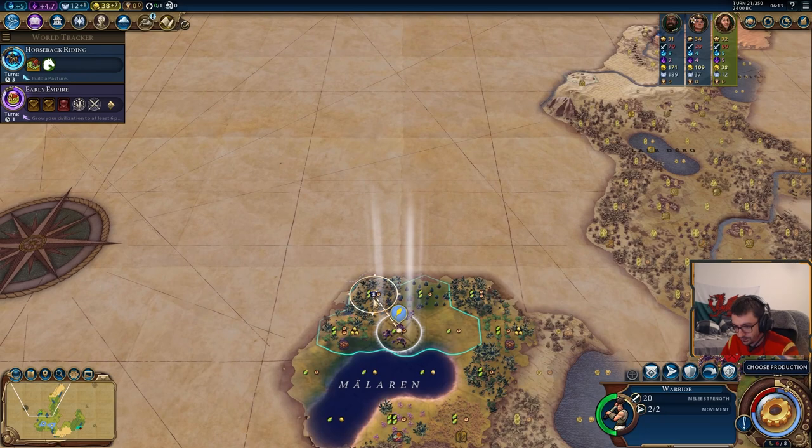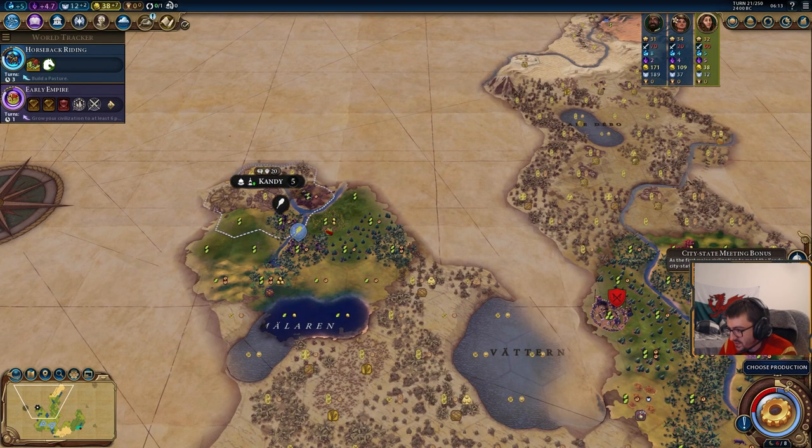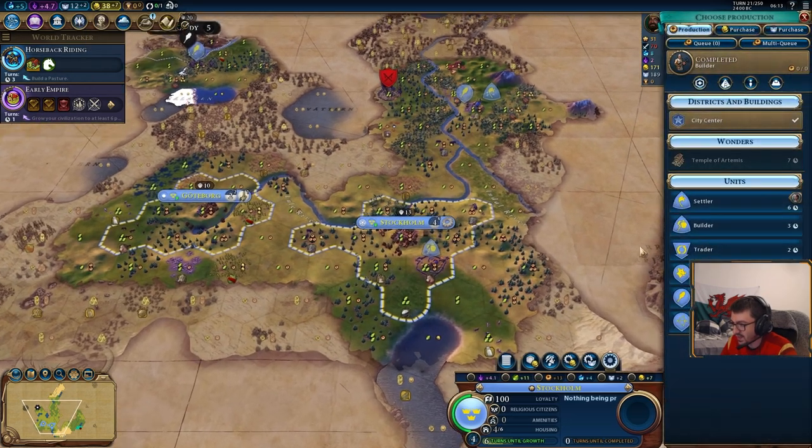Barb camp there. Candy — first meet. City-state meeting bonus: you're the first major civilization to meet Candy, so you've earned one envoy. That would have been very handy earlier on in the game.